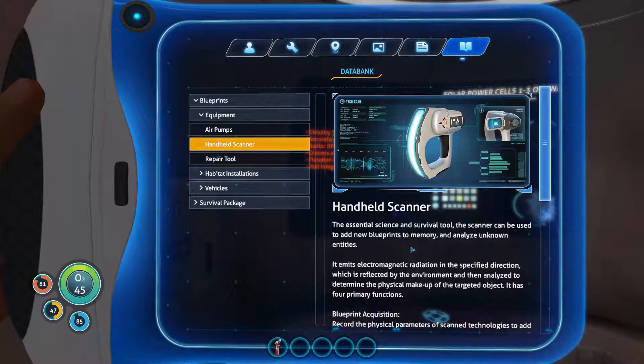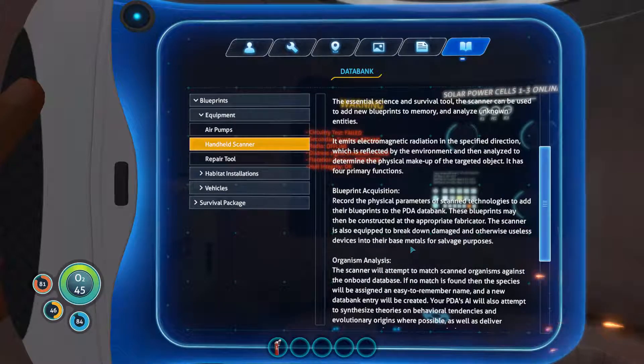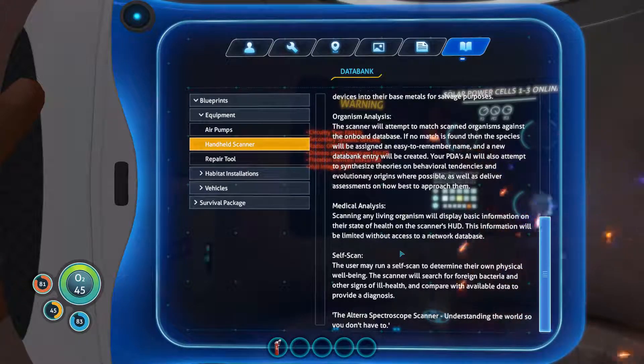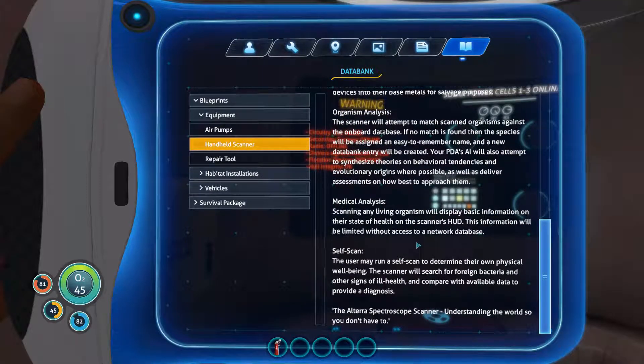Blueprint acquisition: records physical parameters of scanned technologies to add blueprints to the PDA databank, which may then be fabricated. The scanner can also break down damaged devices into base metals for salvaging. Organism analysis: the scanner attempts to match scanned organisms against the onboard database — if no match is found, the species gets an easy-to-remember name, and the AI will assess behavioral tendencies. Medical analysis: scanning a living organism displays basic health info on the HUD.